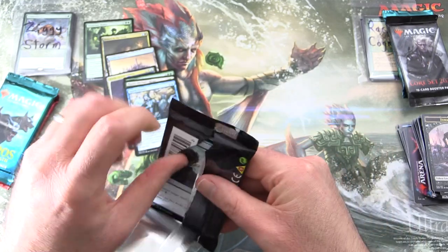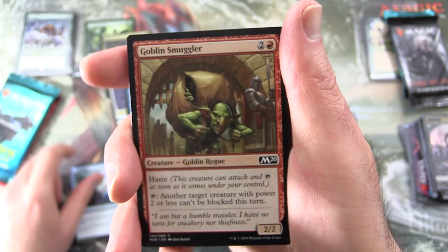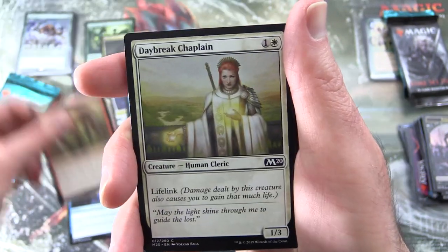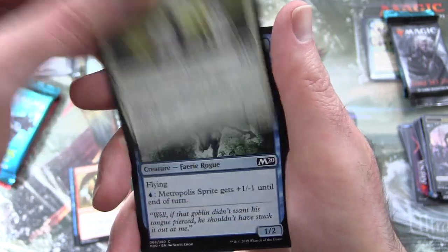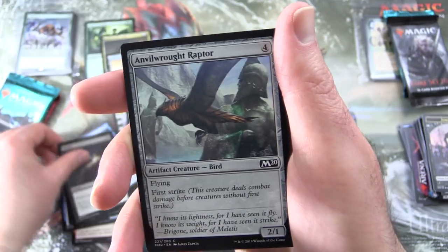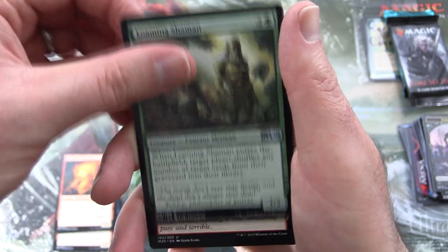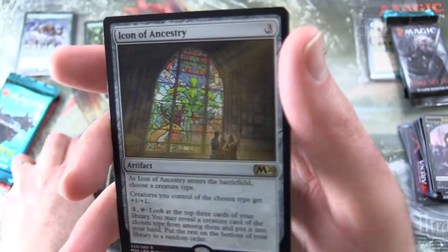On to Core 2020. Not a Goblin in sight — wait, Goblin Smuggler! Creature Goblin Rogue. Also Daybreak Chaplain, Metropolis Sprite, Gift of Paradise, Fathom Fleet Cutthroat, Befuddle, Murder, Anvilwrought Raptor, Chandra's Embercat, uncommon's Loaming Shaman, Uncaged Fury, Rule of Law, and the rare is Icon of Ancestry.